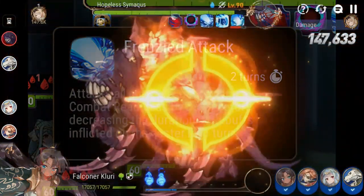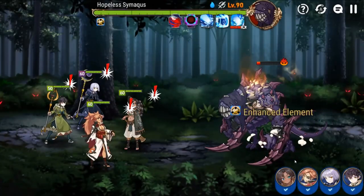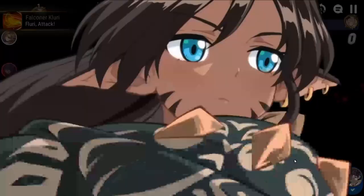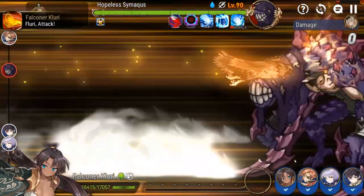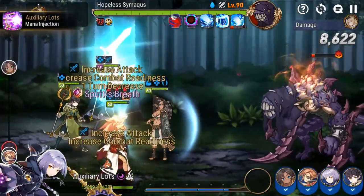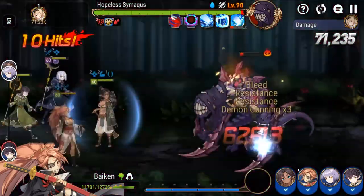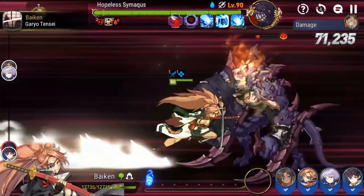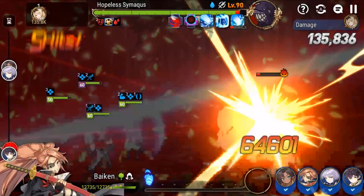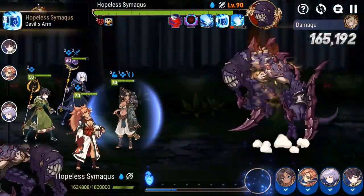Now that you know his moves, let's go over a general overview of the fight. You go in, he CR pushes himself 50% and activates Standardized Destruction, putting bleed on your team and fatigue on your DPS. Then it's your turn, and you have to CR push your DPS out of fatigue as fast as possible, put up buffs, defense break Hopeless Simaquis, and deal as much damage as you can — until he uses Standardized Destruction again, kills your team, or you kill him. That's the basic gist.